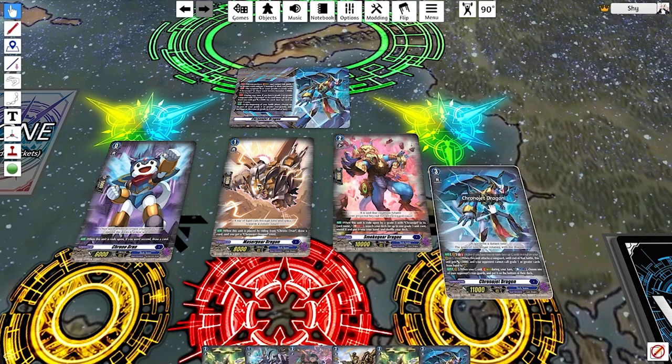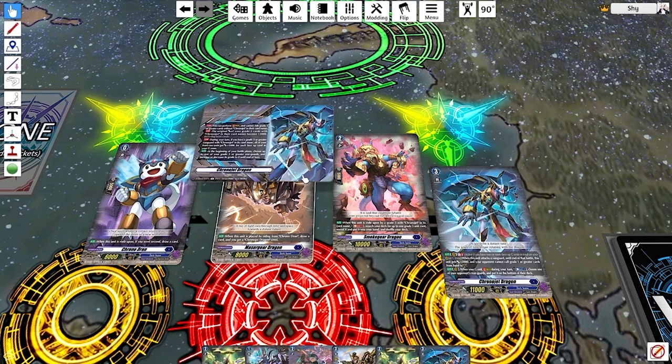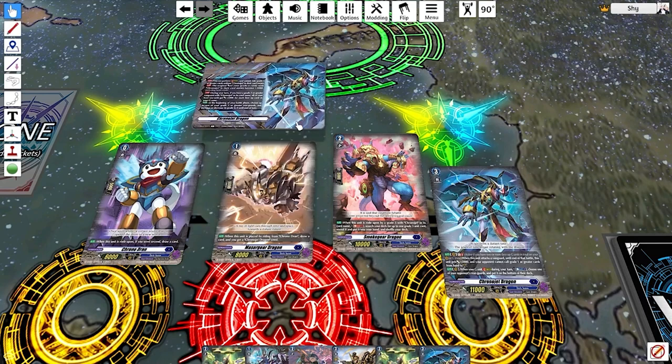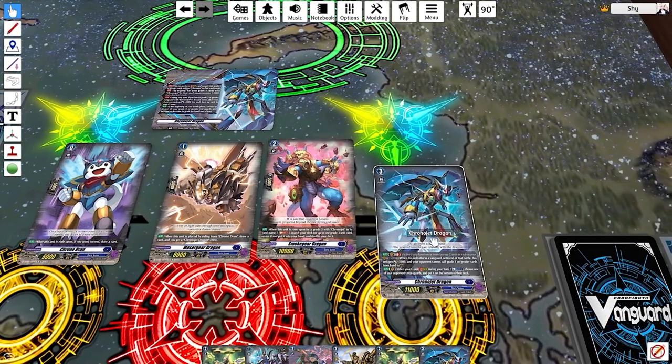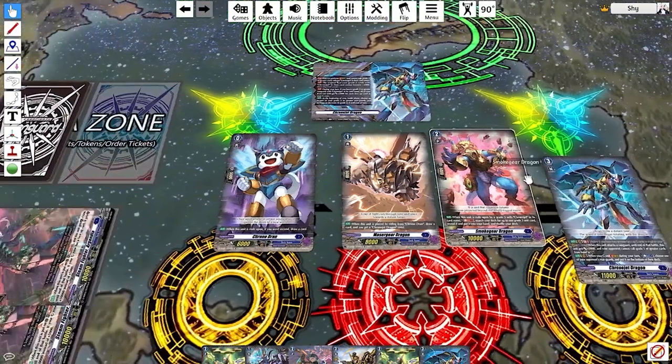Stride decks all follow a similar formula in their ride lines. They have a typical starter, a grade one that gives you a crest — which is what gives you the ability to stride — a grade two that does something unique, and a grade three that is a retrain of a really old card from years ago. Chrono Jet Dragon is an eight-year-old card re-released for Overdress with the exact same text, which is why it has 11,000 power instead of the typical 13,000, and a GB2 skill marked with a red GB marker.